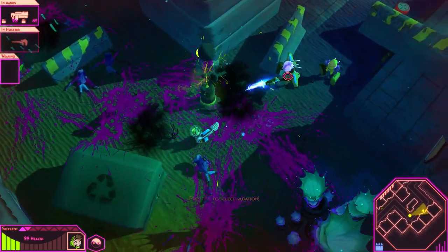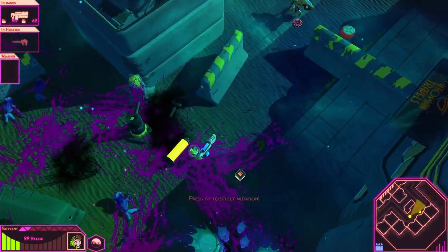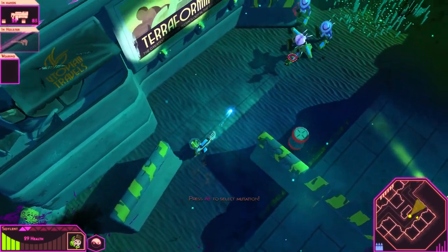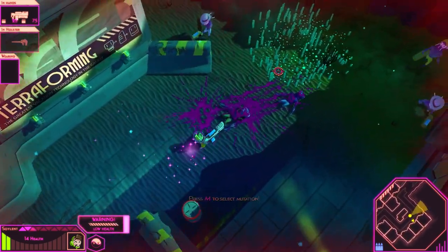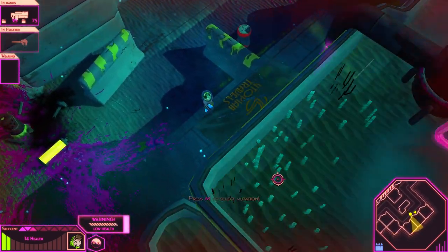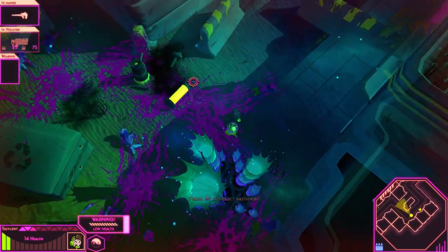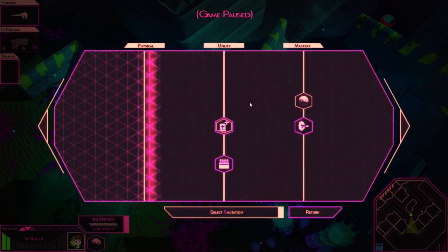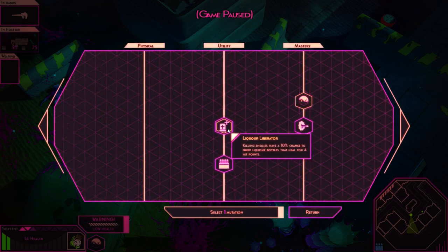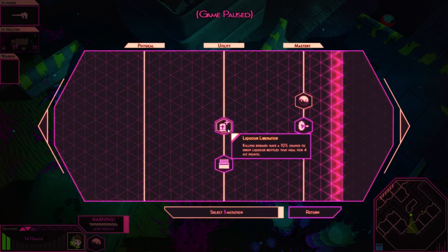Destructible environments. We got a level up — nice. Liquor Liberator: killing enemies have a 10% chance to drop liquor bottles that will heal for 4 points — pretty good. Eagle Eye: enemies drop ammo crates containing 20% more ammo — that's pretty good too.